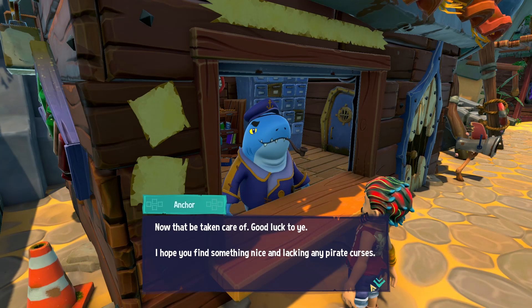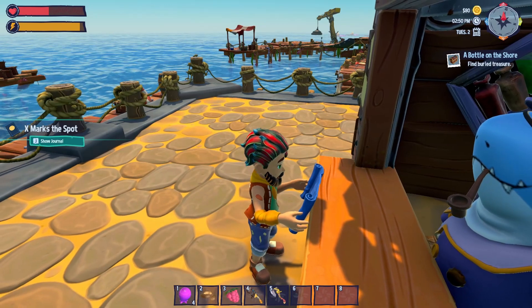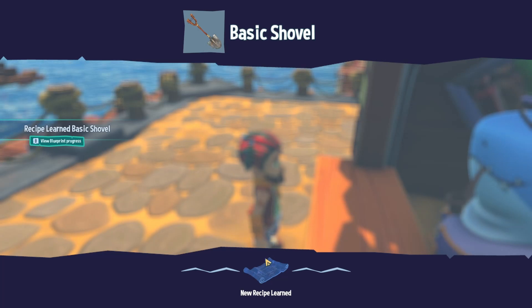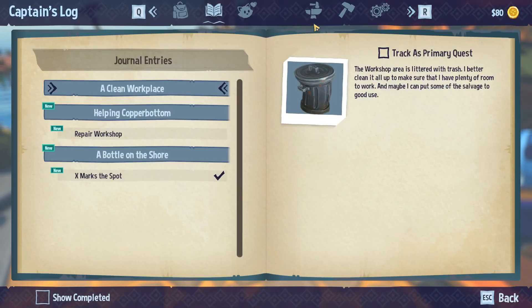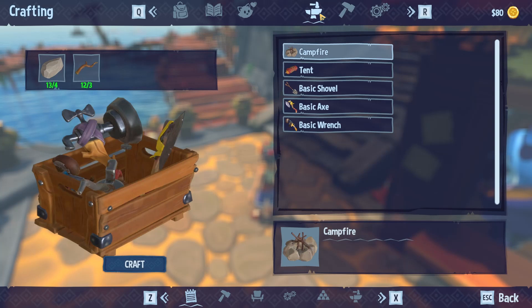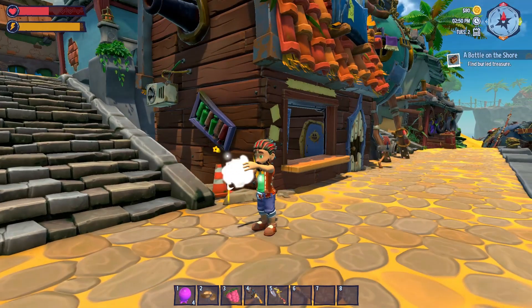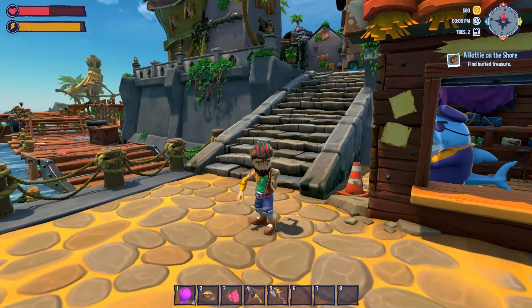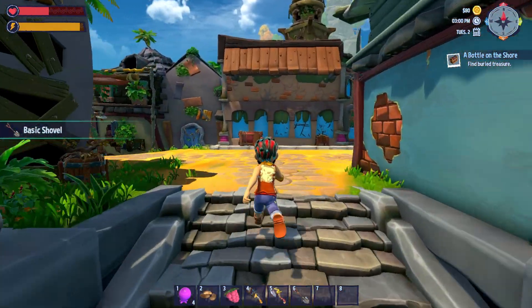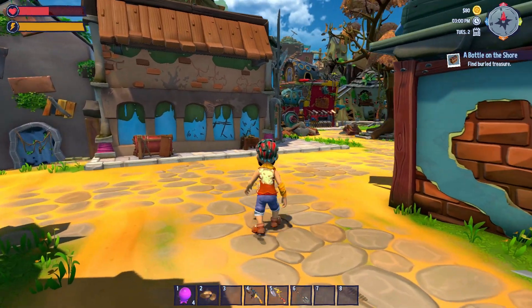Now I know what I need to do to get a basic shovel. I think I can craft one, probably. Let me open up my journal and let's see — the basic shovel. We're going to craft that. Yes, I got me a shovel! All my food is gone.